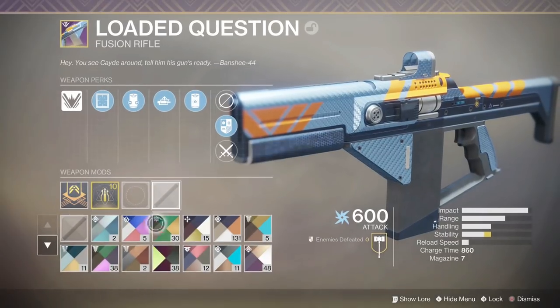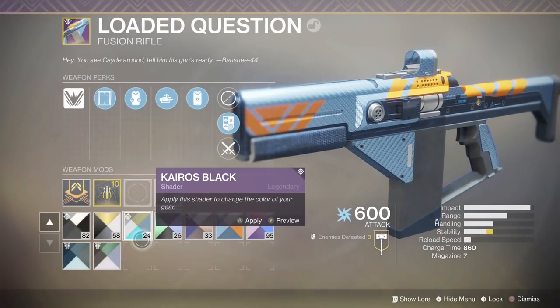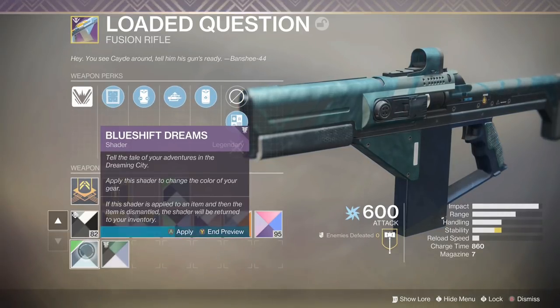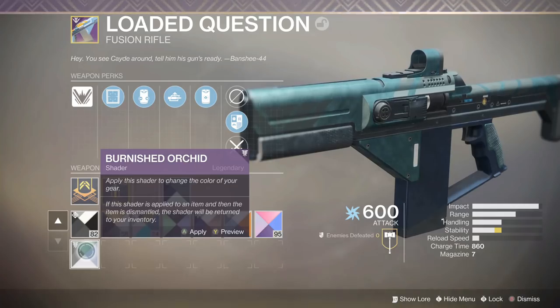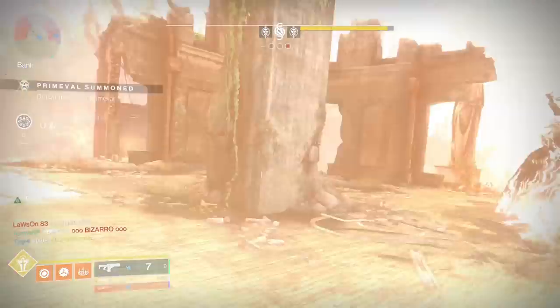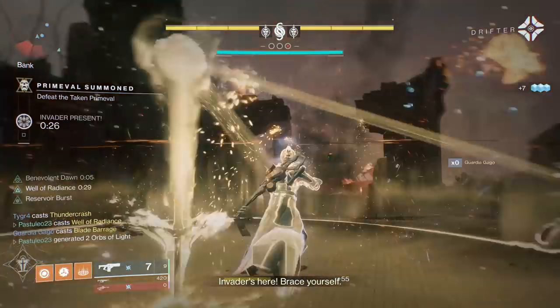Its perk relies on the fact that you have a full magazine, so putting a backup mag mod on it makes the weapon worse. It's terribly slow. Its reload stat is non-existent. Is it a good weapon? Yeah, I would say it's a good fusion rifle overall.